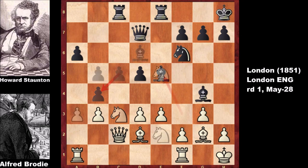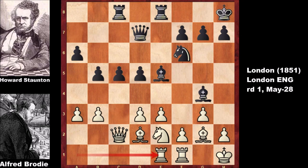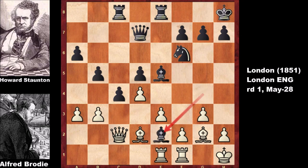After knight takes e5, bishop takes e5 attacks the rook, and Brody again thought he solved the problem — but nothing is further from the truth. We have c4 advancing, and white has to be careful; d4 pushes the pawn. Howard Stanton captured the knight, bishop takes e2, and rook takes e2; black played bishop takes d4, which is losing for white. After b4 by Brody, if capturing the bishop, then rook takes e2.